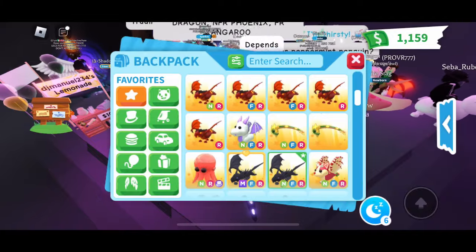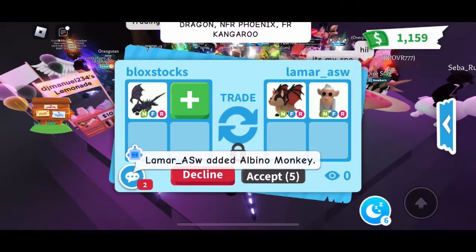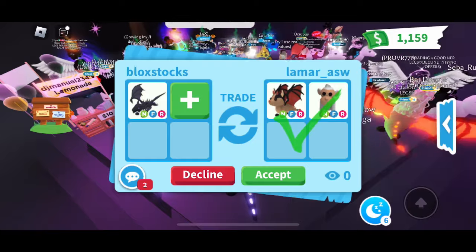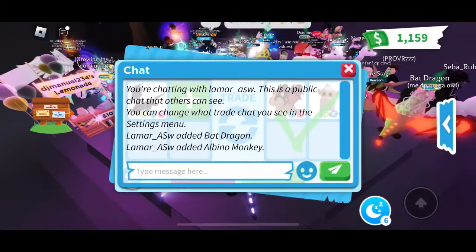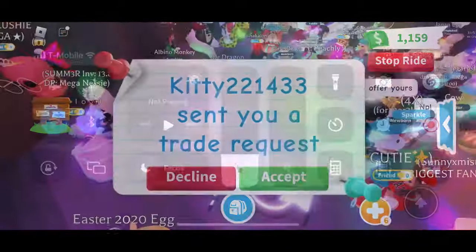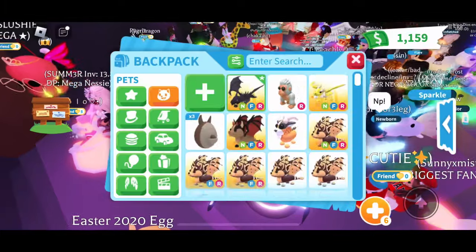Lamar is back with a new offer — a Neon Fly-Ride Bat Dragon and a Neon Fly-Ride Albino Monkey. This is 688 points total. I'm going to say no thank you. We're trying to get closer to 700, but people keep offering sub-700 for the Neon Shadow.